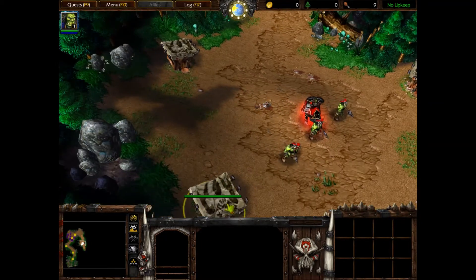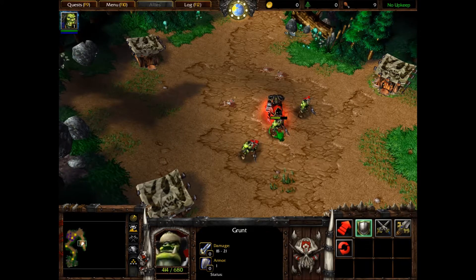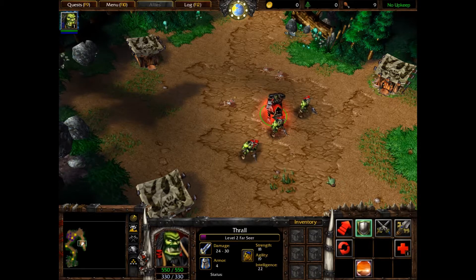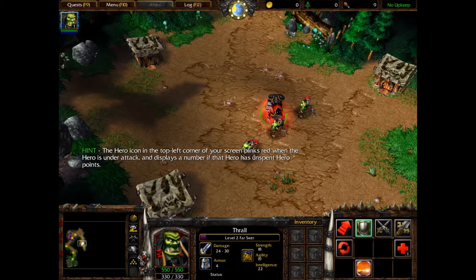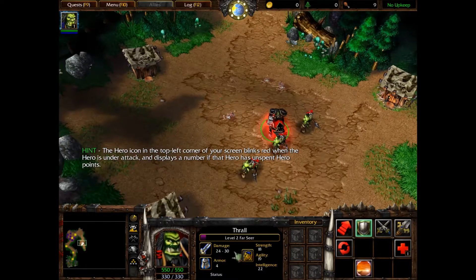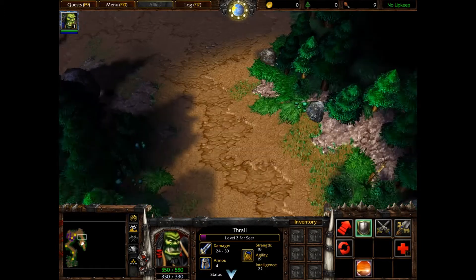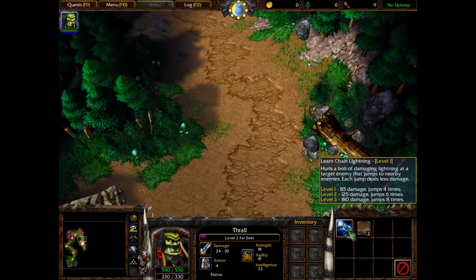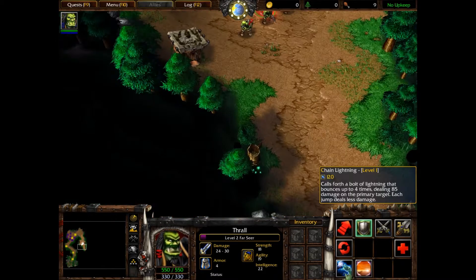Notice that Thrall gained a level from the experience that he earned in combat. He did. Only heroes can acquire experience, allowing them to become incredibly powerful over time. Heroes gain a hero point whenever they advance in level. These points can be used to acquire new abilities, or to improve previously learned ones. To spend Thrall's hero point, select and click on the hero abilities button in the bottom right corner of your screen. The bottom right corner of my screen? The hero - oh, the top left corner? Didn't he say bottom right? Oh, here it is - it is in the bottom right! Learned chain lightning. I have learned chain lightning.